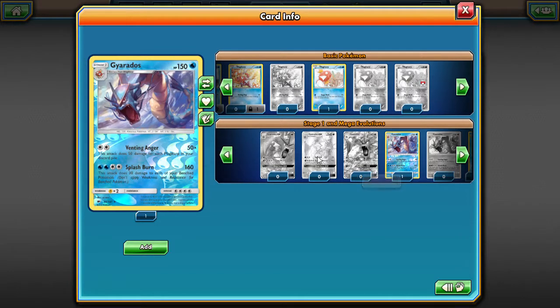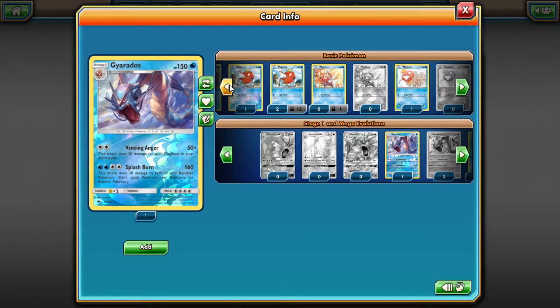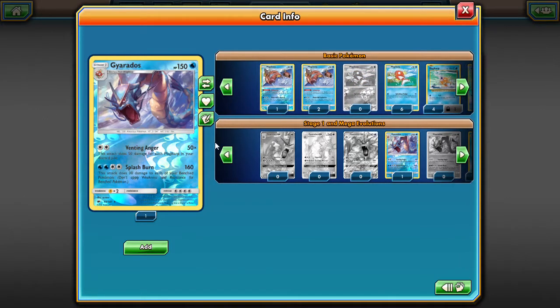We're choosing the Ancient Origins ones. The Burning Shadows one does 50 damage for each Magikarp in your discard pile — you could discard them with a Battle Compressor, but you max out at 150 damage. With the Ancient Origins Full Retaliation, you can do a little more than 150 because it does 30 damage for each damage counter on a Magikarp, so it has a slightly higher damage output.